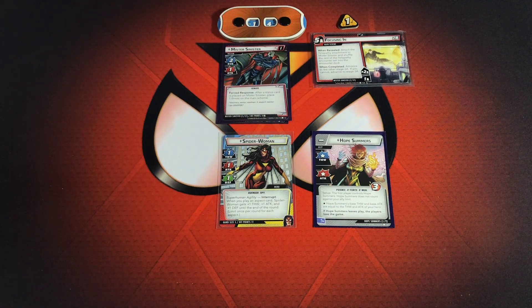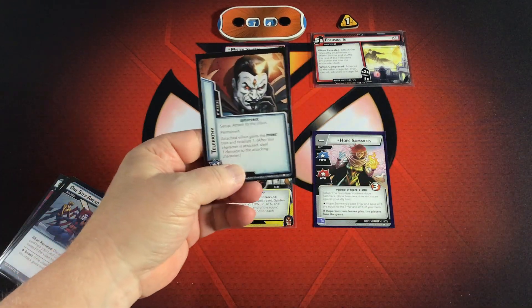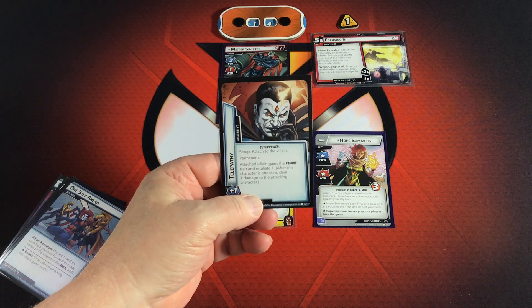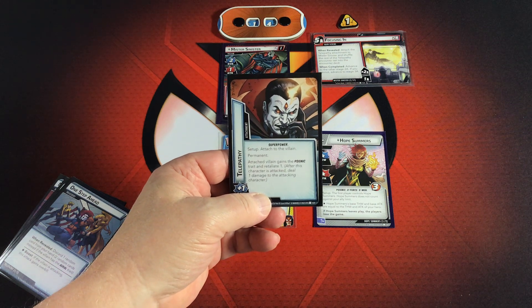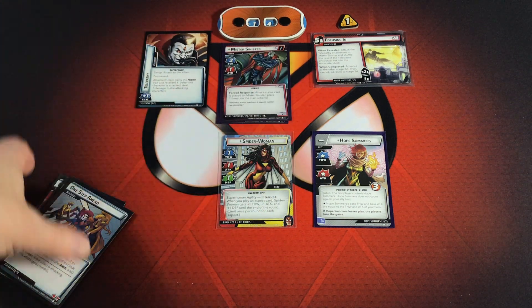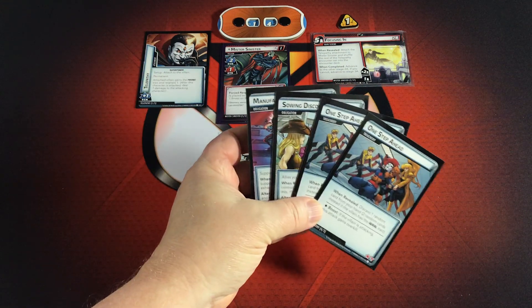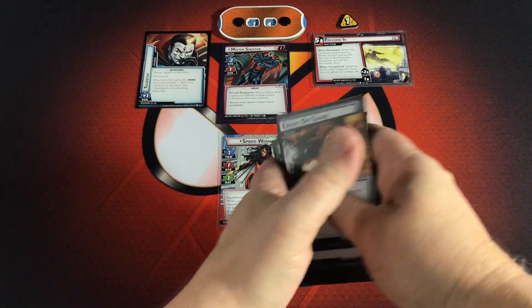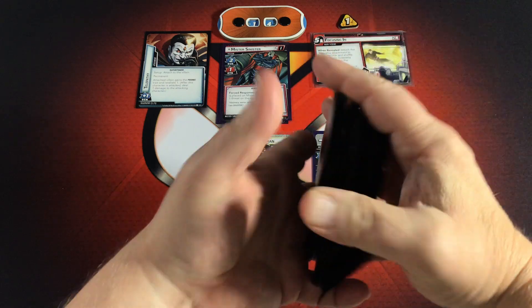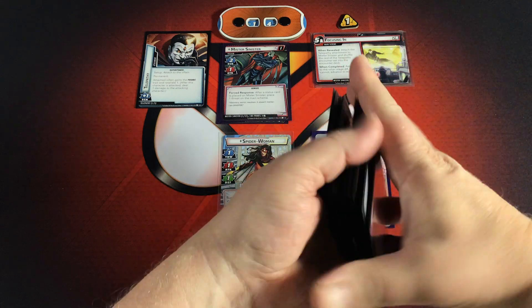Now I've got to find Telepathy. The 2A we flipped says: when revealed, attach the Telepathy attachment to Mr. Sinister and shuffle the rest of the Telepathy encounter set into the encounter deck. The Telepathy attachment is permanent — the attached villain gains the Psionic trait and Retaliate 1. After a character attacks, deal 1 damage to the attacking character. I hate Retaliate. We place that on Mr. Sinister and shuffle the other four Telepathy cards into the encounter deck. That is all the setup for Mr. Sinister.